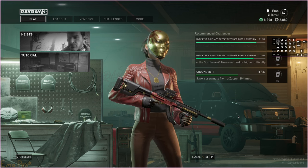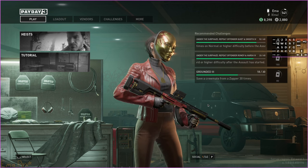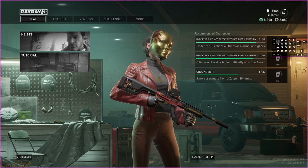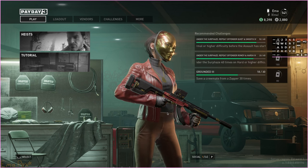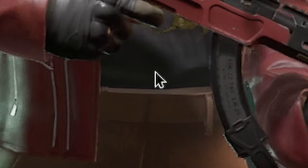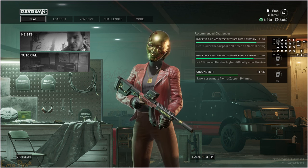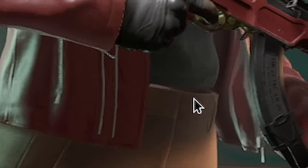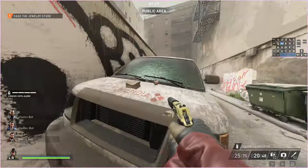The first issue is on the screen right now — it's pretty hard to spot unless you're looking for it. This outfit is bugged and there's a gap right here along where the turtleneck meets the trousers. You can actually see through the clothes and see the inside of the gloves.